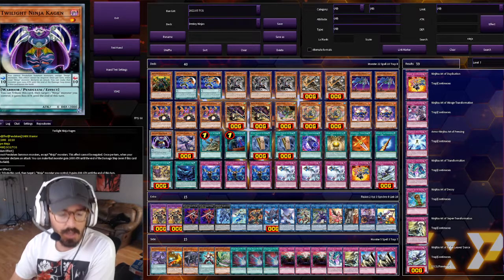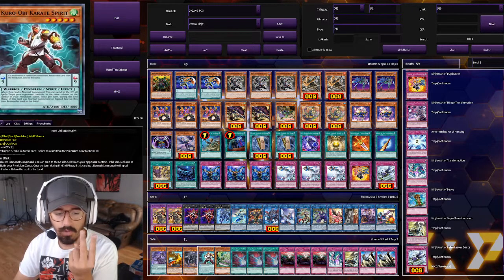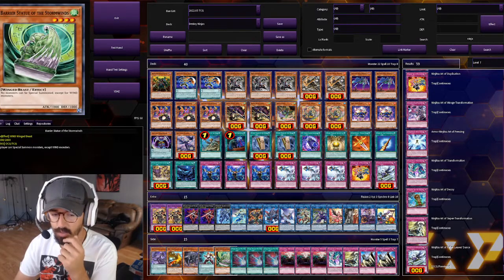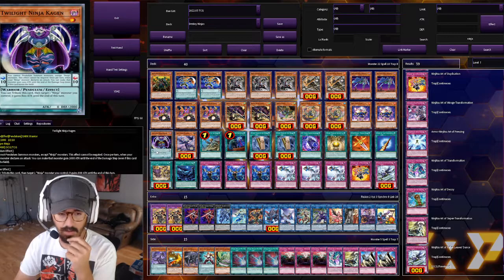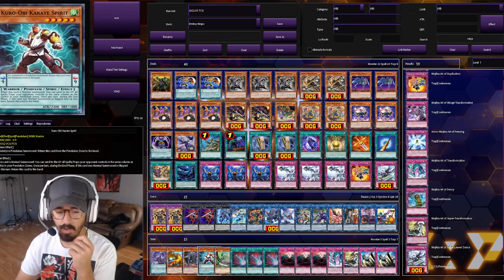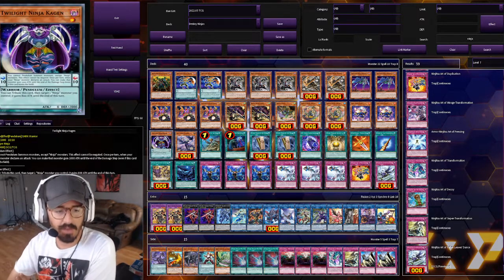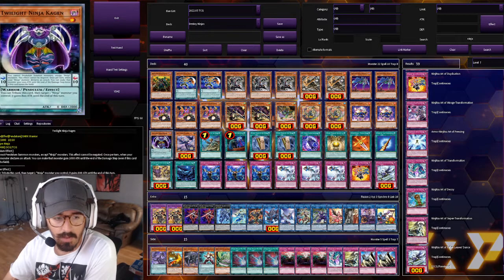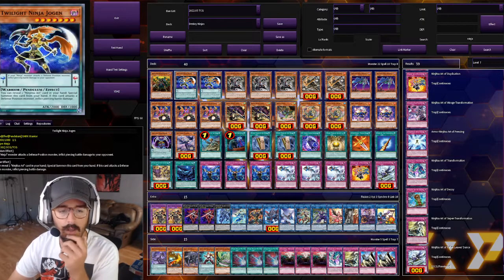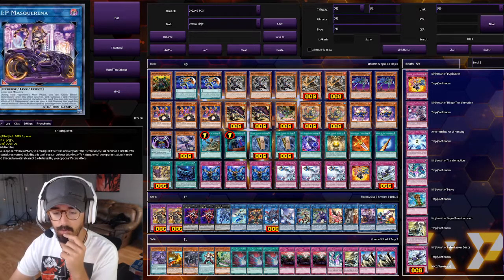Then we have Twilight Ninja Kagan, the other Pendulum ninja monster. Usually I'd run the Karate Spirit, but I use Kagan because I'm trying to find ways not to rely on Isolde so much. I feel like Hanzo can get me to Jogun, to Shogun, and to Kagan — which is the big combo. The only way to get Karate Spirit is to draw it or through Isolde, whereas I feel like I can get to Kagan using all the other new ninja cards.